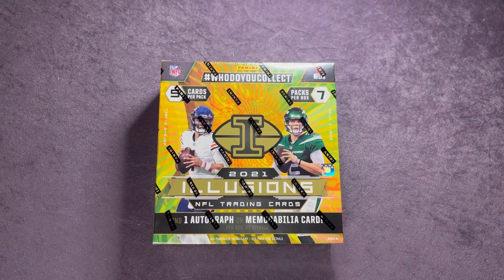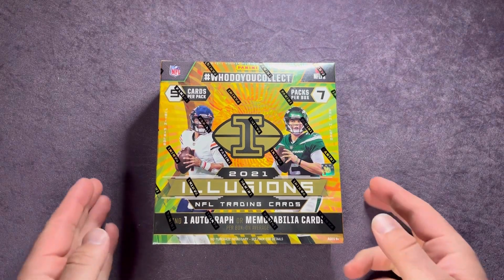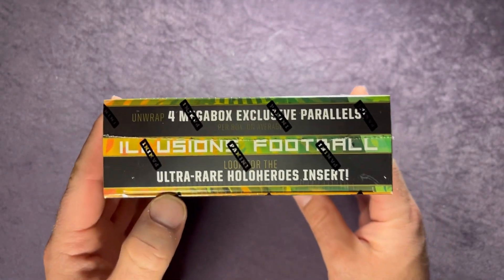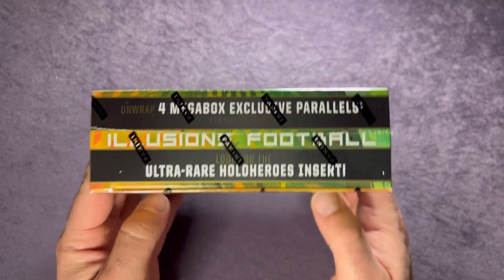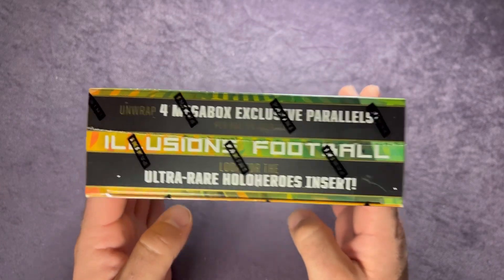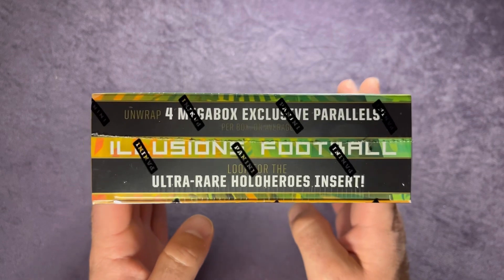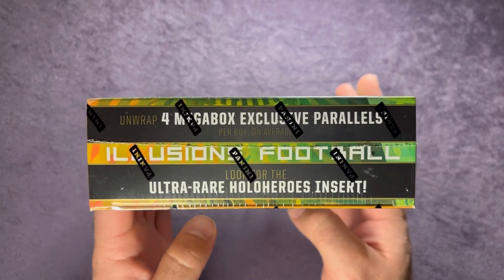Welcome back to another Monday Night Football episode here on Northwest Rips. Tonight we're going to open up this 2021 Illusions Football Mega Box. There are five cards per pack and seven packs per box, and you can find one autograph or memorabilia card per box on average. We're going to be looking for the ultra rare Hollow Heroes insert, which I was lucky enough to pull out of a blaster — that was the Trevor Lawrence one, so that was pretty sweet.